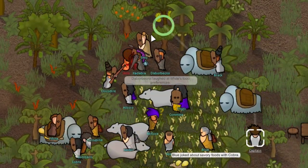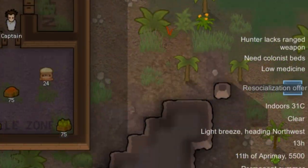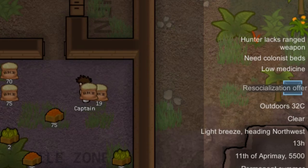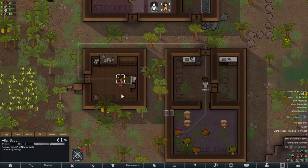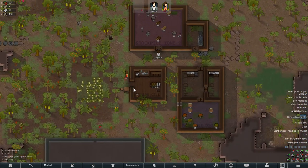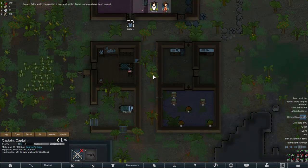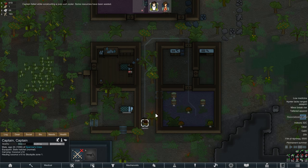She went straight into the re-socialization offer, which means we can just recruit her straight away. Welcome to the island, I guess, even though you swam here by yourself. Well, looks like this isn't gonna be the day Jack Sparrow discovers refrigeration because he botched the construction of the cooler.